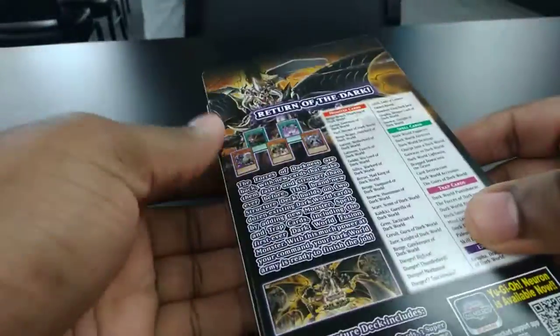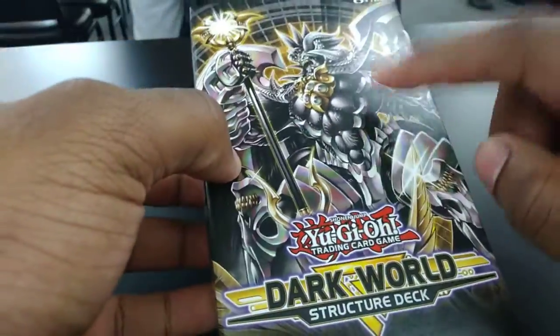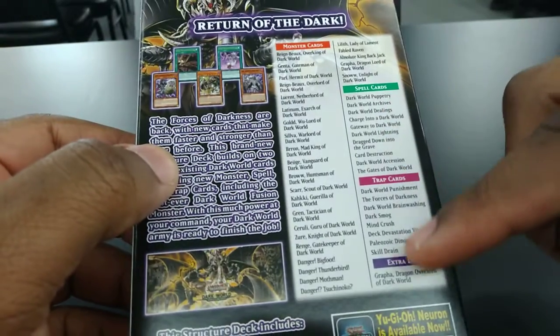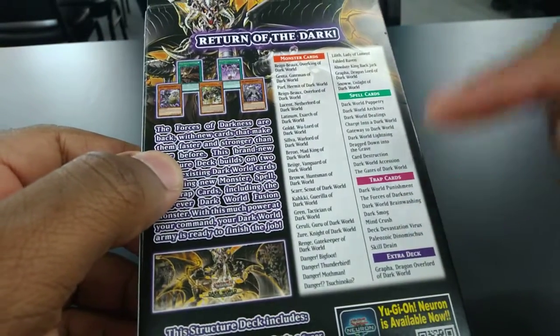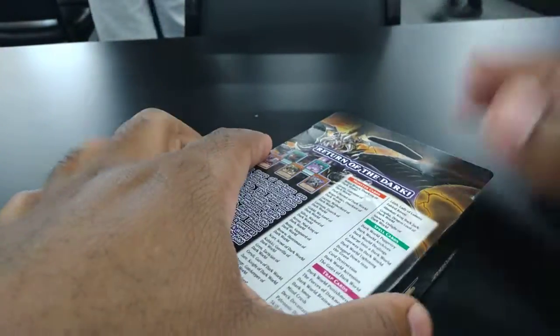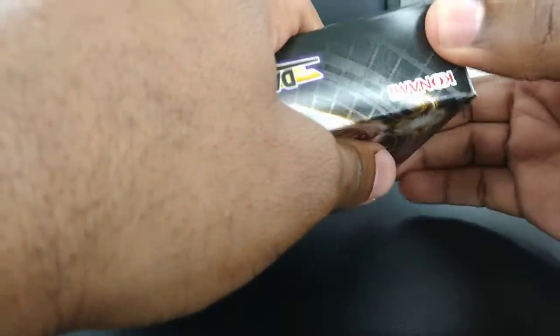First off, this is the side, and this is the cover monster for it. Here's the deck list, and it has Deck Devastation Virus. I need to complete my Lair of Darkness Deck, so let's open it up and see what's inside.